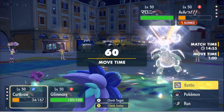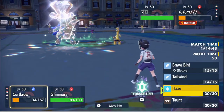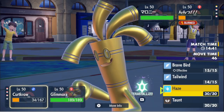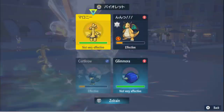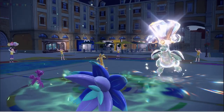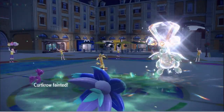We got hit by a crit, then we got hit by something else, so we're really relying on Glimora right now. Glimora has to win this for me. I'm not too worried about the Extreme Speed Dragonite because eventually he's gonna run out. Do they have any moves that can flat-out one-shot Glimora? I don't think so. It might Protect, but it might be Choice Specs — if it is, that might be a problem for me.